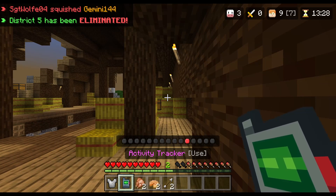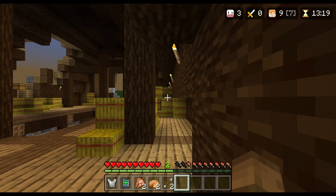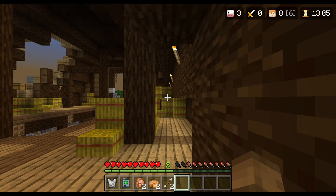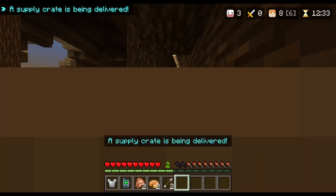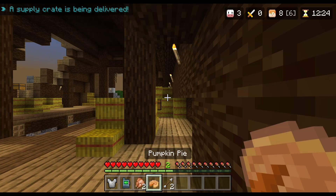I wonder what this item does. Why can't I use this item? I'm not trying to fight, I'm just trying to hide. The Strict Nine has been eliminated - why do they call it that? Why can't they just call it a color or just call it a team name? I should probably eat because if I don't eat then I'm gonna start taking damage, and then it will be obvious that there's a player here.